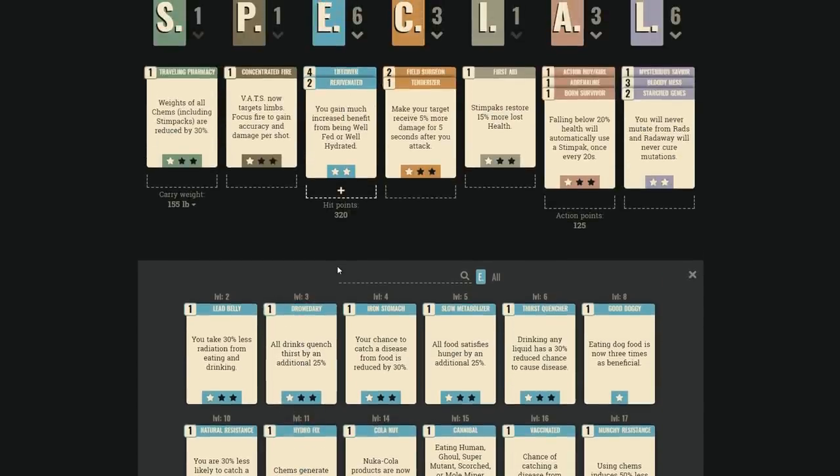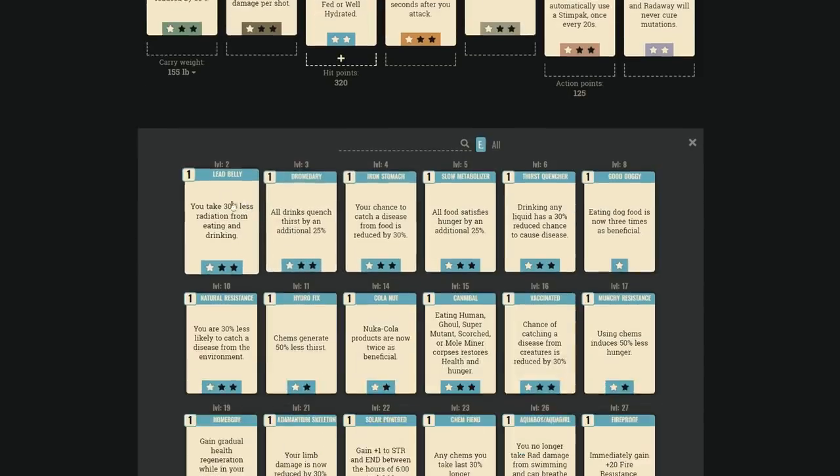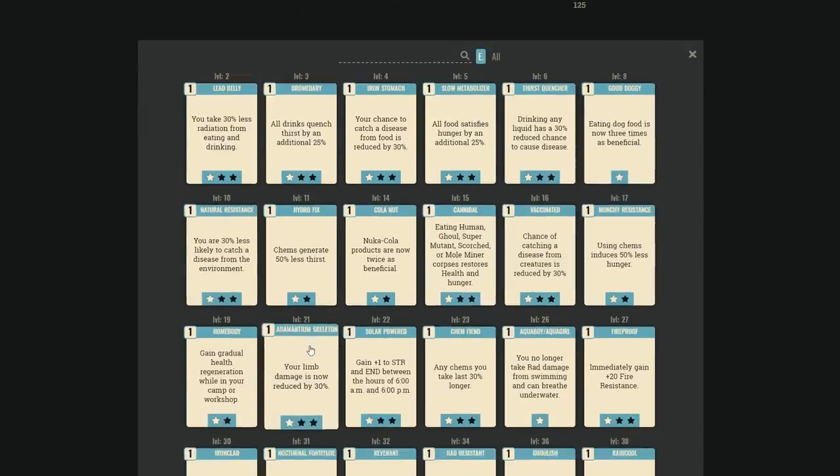Less radiation from eating and drinking, disease chance reduction — these are all F-rank. Dog food never expires, and with the relevant perk it becomes three times as beneficial — you can heal roughly 75 HP from a can. C-rank since it's not a priority but could be useful as your go-to combat food. Disease resistance from the environment and chem-related thirst perks are not worth it.